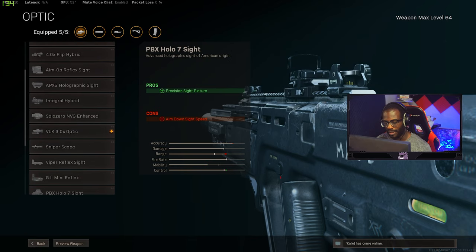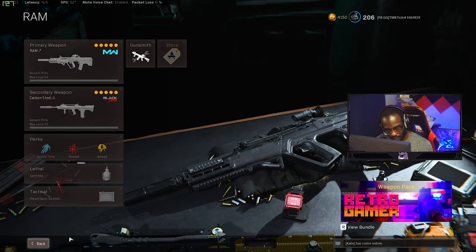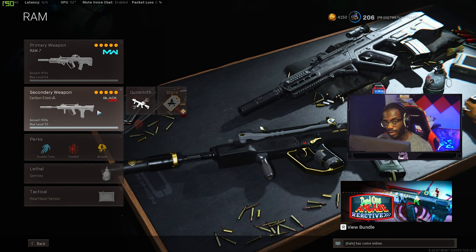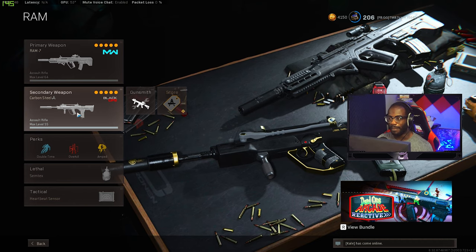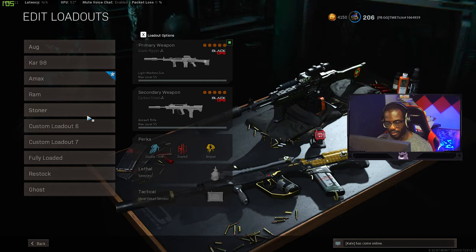You could also pair the RAM-7 with a sniper by removing the VLK and putting on a Mini Reflex sight for sniper support, though I don't think it's a great sniper support gun. The secondary is the FFAR as usual, but again you can use the MAC 10 — just know the MAC 10 has much harder time beating the FFAR, especially since the FFAR has mid-to-long range damage and the MAC 10 does not.